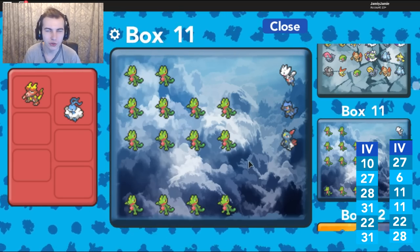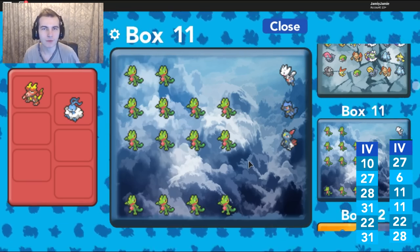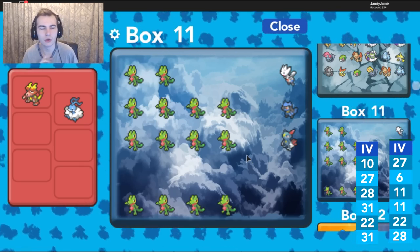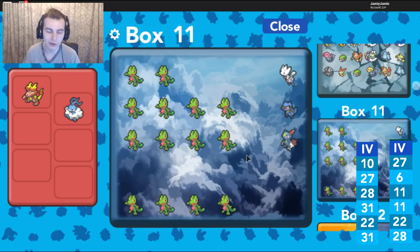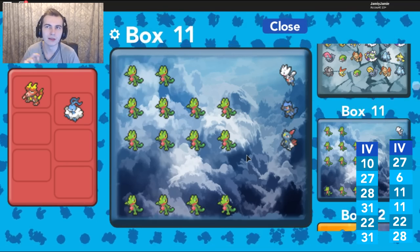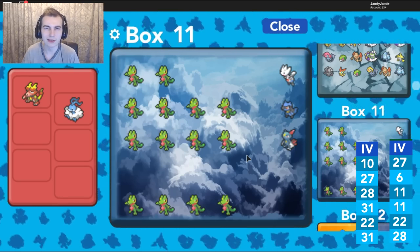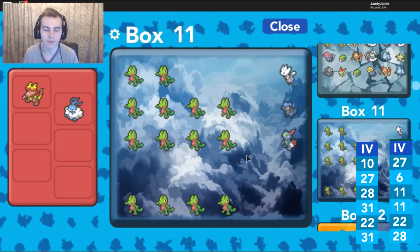Now we'll talk about the Destiny Knot and the power items — Power Weight, Power Bracer, Power Anklet, Power Belt, Power Lens, and Power Band — which all do different things. You can find all these items in the arcade. The Destiny Knot is 7,000 tickets, and each individual power item is 1,500 tickets — so with six power items that's 9,000 tickets, or 16,000 tickets total to get every single one. I'd suggest getting them if you're new to breeding.